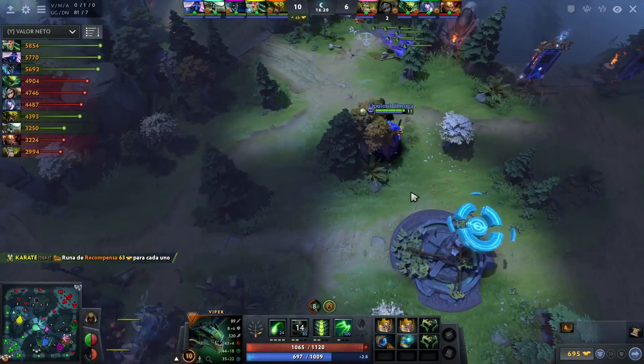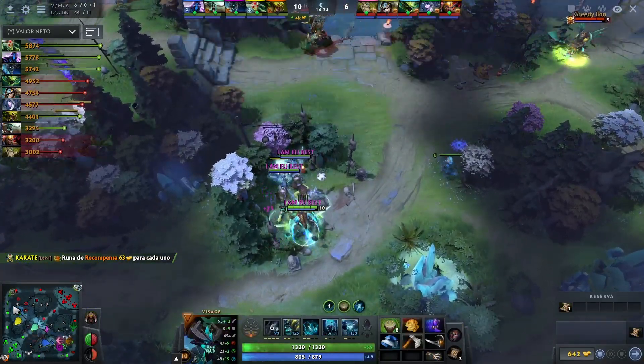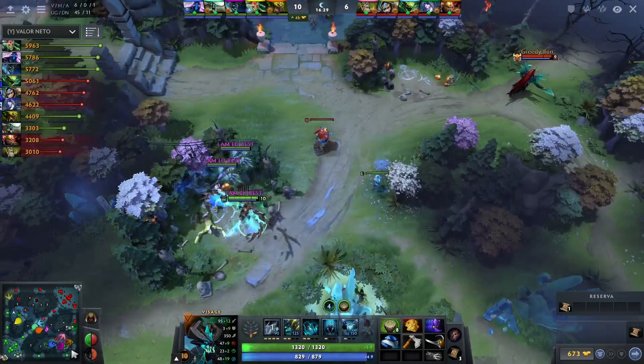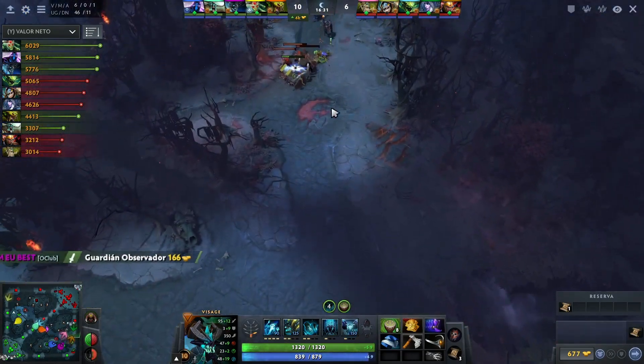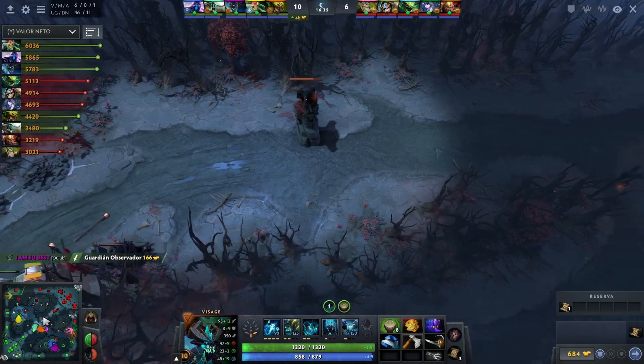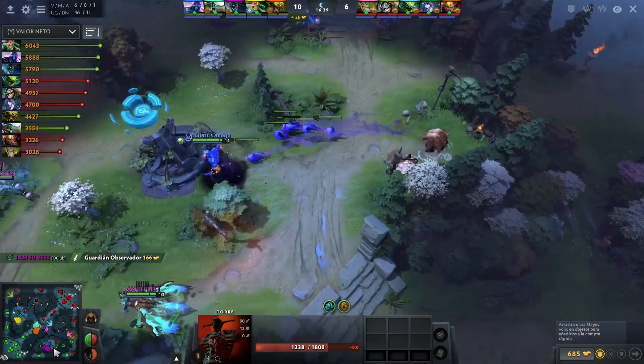Still 16 minutes into the game and this mid tower has not been taken by the Radiant. Considering the advantage they have, the Dire have a lot of structures remaining for sure. And it's kind of funny how the first tower they take is probably like the hardest tower to take — probably top and middle are a little bit easier than the bottom one, IMO.